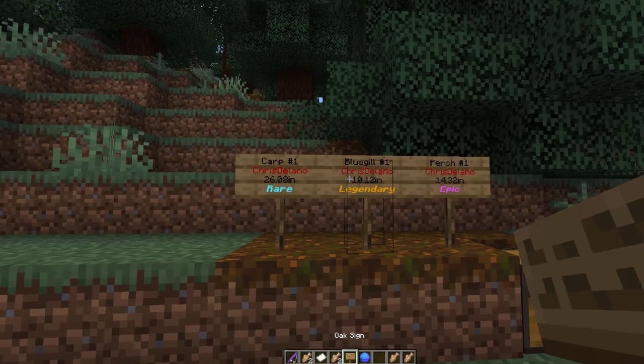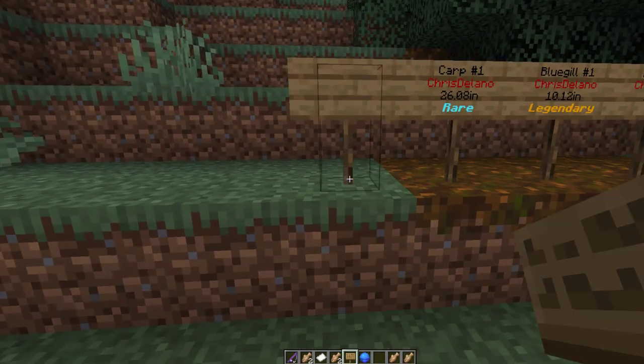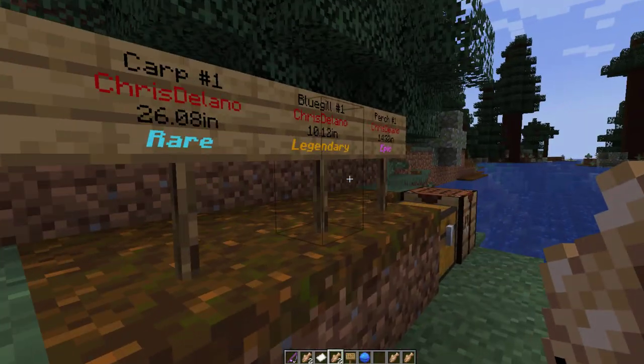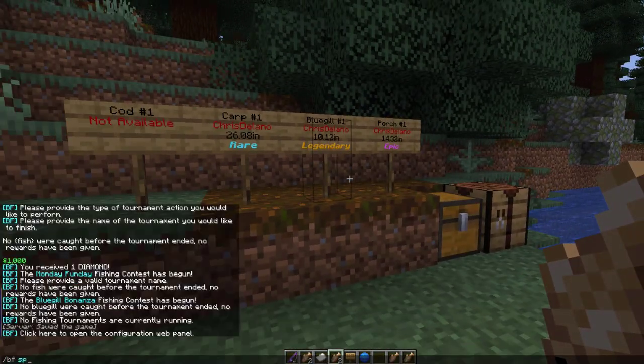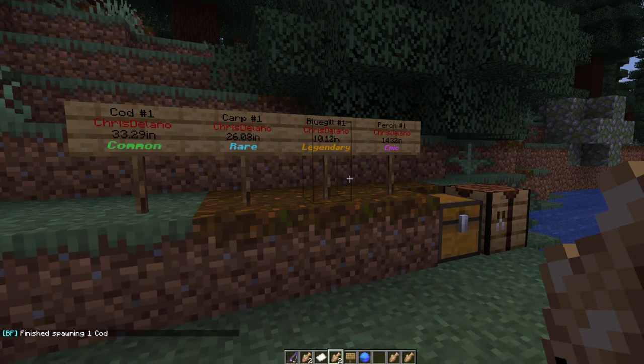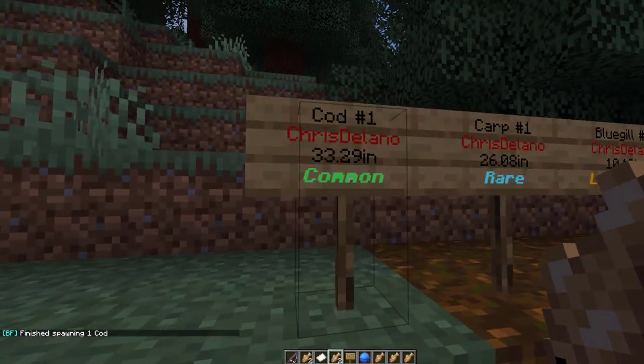Now we have two of them. If we want to create one of these leaderboard signs, put [bf] on the top line, the fish type on the second line, and the leaderboard number on the third line. It says cod is not available because I haven't caught any cod yet, so we can do /bf spawn and find a bit of cod — hit enter and suddenly I am on the leaderboard.